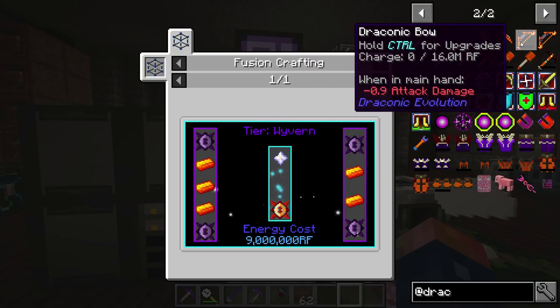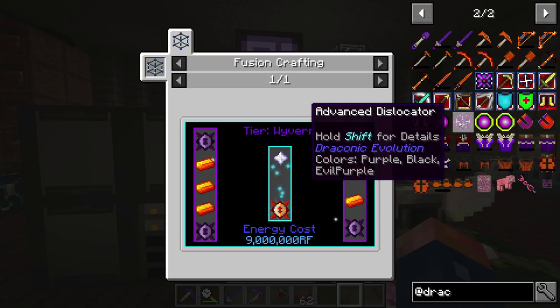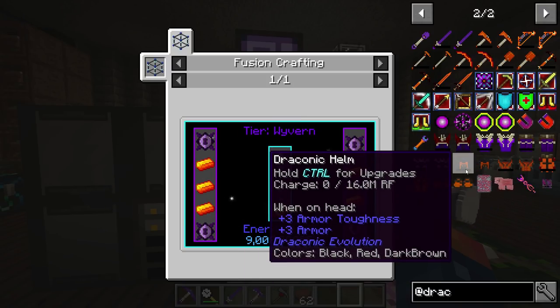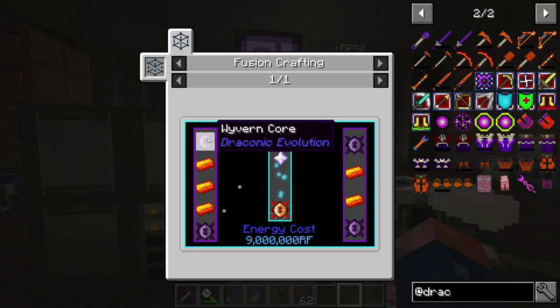The main thing I want to get is the staff of power - I'm not really interested in the bow, even though it's really nice. The staff of power is going to replace our pickaxe, and then I also want an advanced dislocator. So that's eight awakened cores total. Awakened cores require four wyvern cores each, so eight times four will be 32 wyvern cores we're going to need. And then eight times five - going to be 40 draconium ingots.